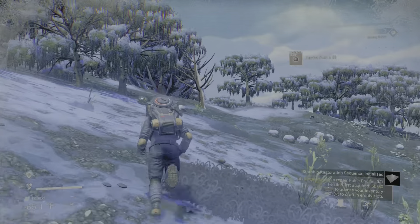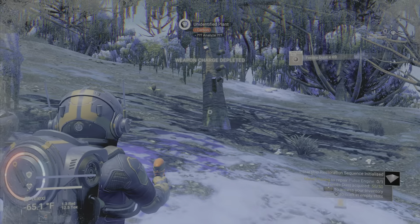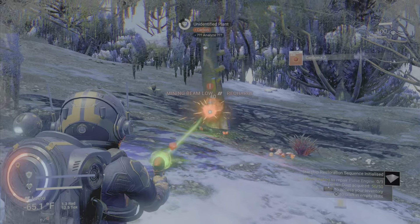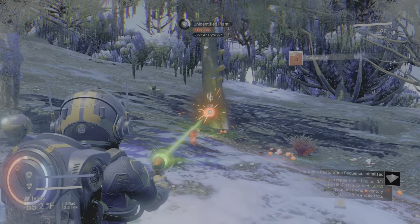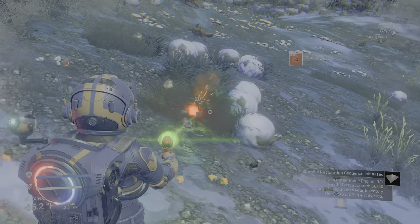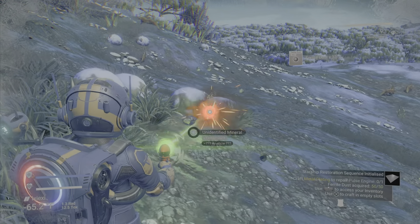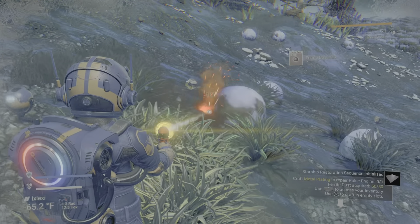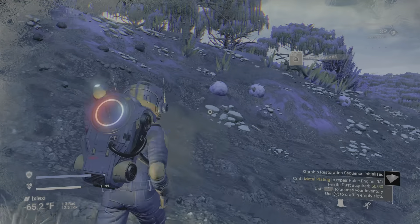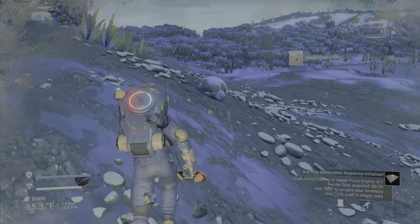Ferrite dust, carbon, oxygen — those are the building blocks of pretty much everything else in the game, along with sodium. We need to fill up on carbon and grab a little extra ferrite dust. You always start off on a world that's pretty rough — you're not going to start on a paradise planet. You're going to start on something toxic, hot, cold, maybe radioactive, depending. And there will be storms.